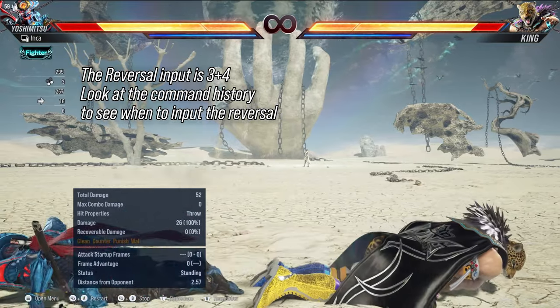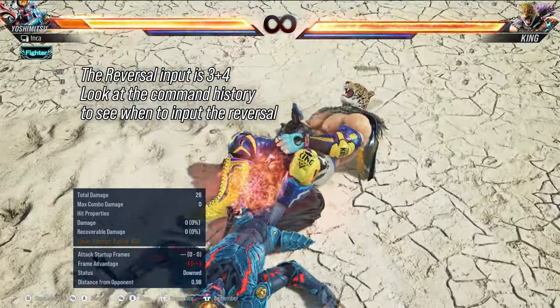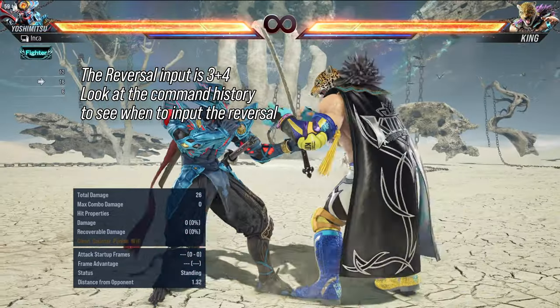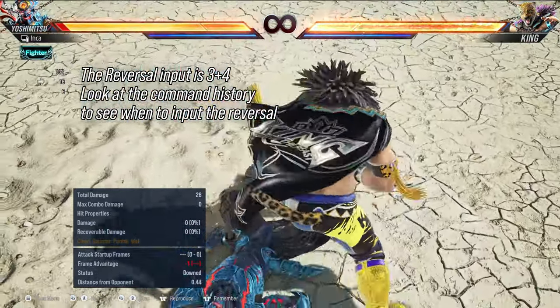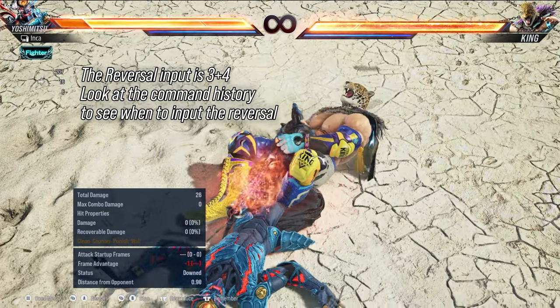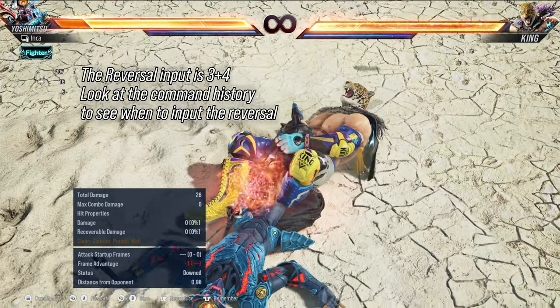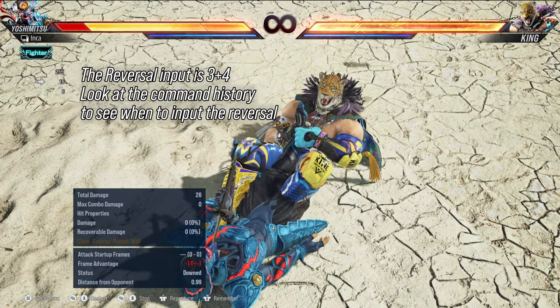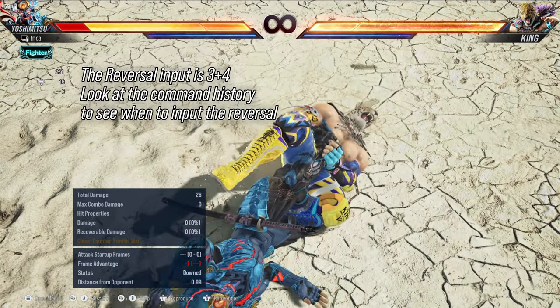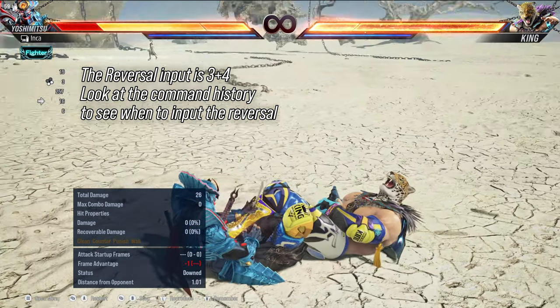The new throw has three distinct places where you take damage, and it's the final place where you take damage that the throw reversal window exists. For my testing, it looks to be still one frame as far as the window goes, but it's surprisingly easy to get it every single time once you know where it is. If you notice in the slow-mos, if you look at the health bar, you can see exactly when the window occurs.